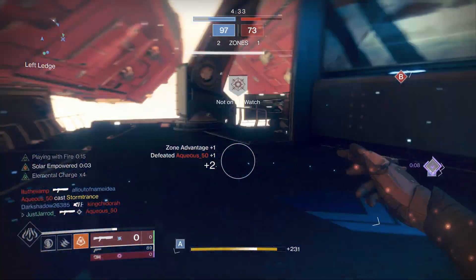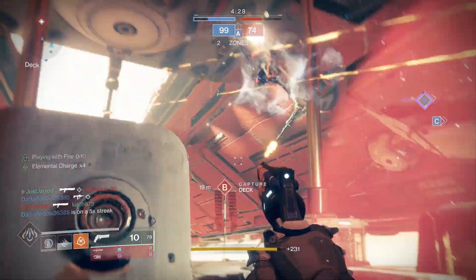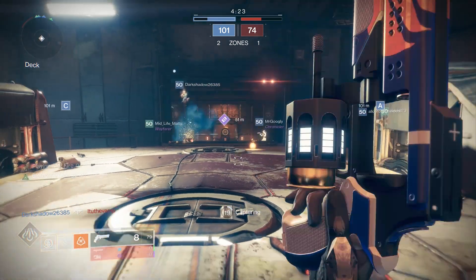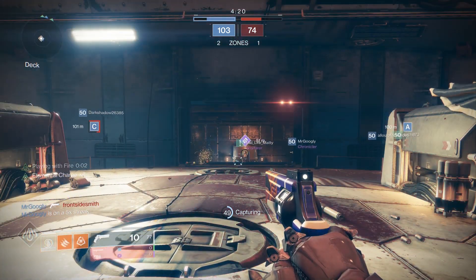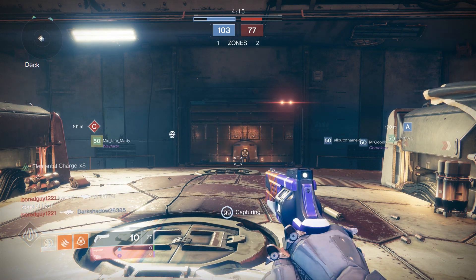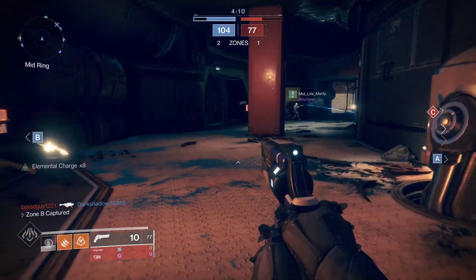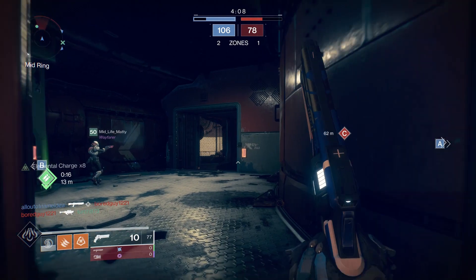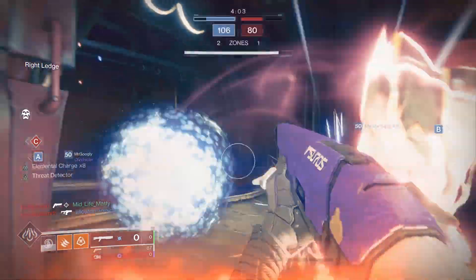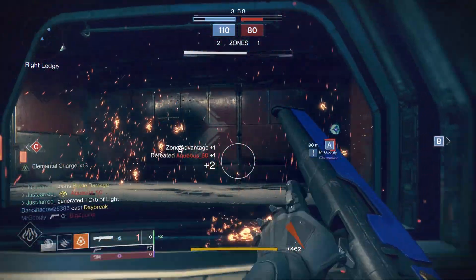Real quick before we end the video, I'll go through all the armor sets that will be returning as reprised 2.0 armor when Shadowkeep launches on October 1st. That armor includes: Year One Crucible and Vanguard Armor and Ornaments, the Black Armory Forge Armor, the Gambit Armor that was included with Forsaken, Gambit Prime Armor, All Menagerie Armor, the Leviathan, Eater of Worlds, Spire of Stars, Last Wish, Scourge of the Past, and Crown of Sorrow Raid Armor, EDZ, Titan, Io, Mars, Nessus, Mercury, Tangled Shore, and Dreaming City Destination Armor, and the Escalation Protocol Armor.